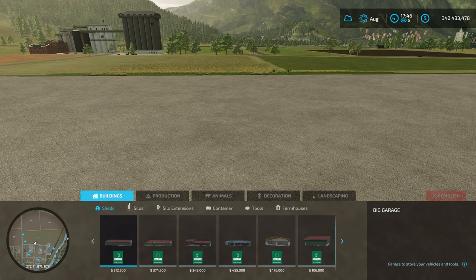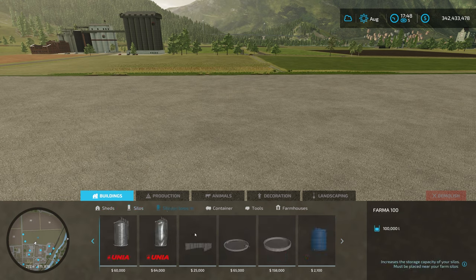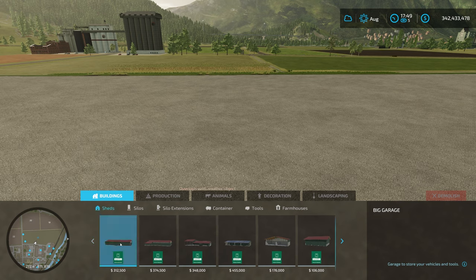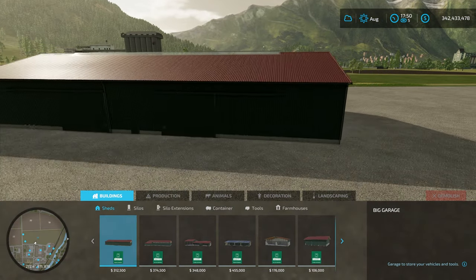Under the Buildings tab there are multiple sub-tabs. Under Buildings we have: Sheds, Silos, Silo Extensions, Containers, Tools, and Farmhouses. Sheds obviously have a whole pile of sheds, silos have some silos, and so on. We've got plenty of money in the bank so let's have a look. We'll start off with what I think is the Hormann shed - this is quite a large shed - and by holding down the right mouse button we can rotate it.